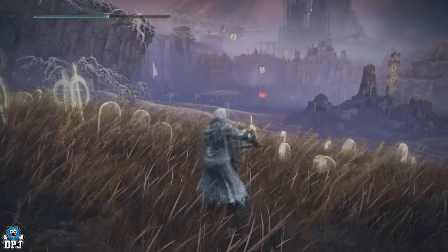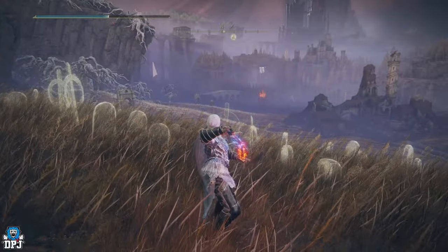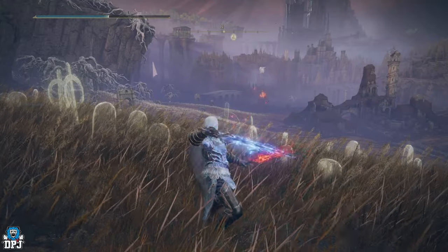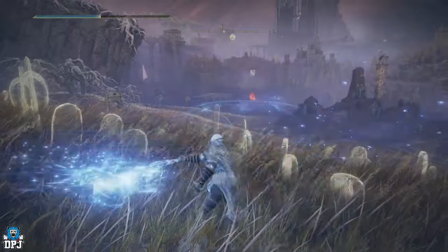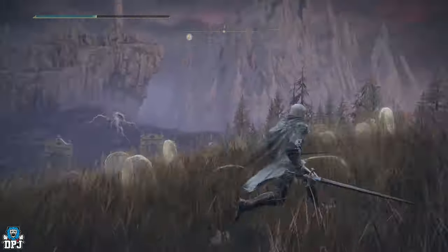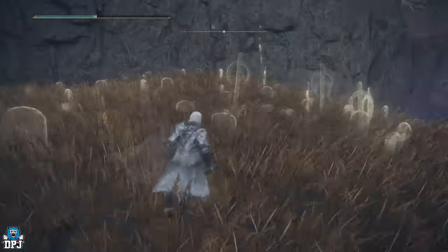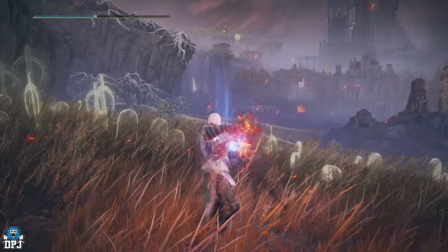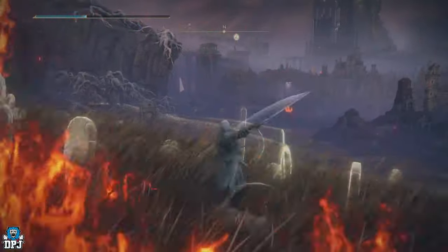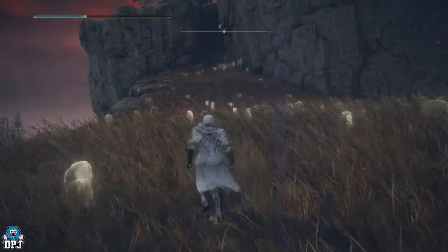To use it, hold down the skill button — on Xbox that's left trigger — then press the light attack which is right bumper to spam out the light attack. If you hold the skill button again and press the heavy attack, you get your flames.